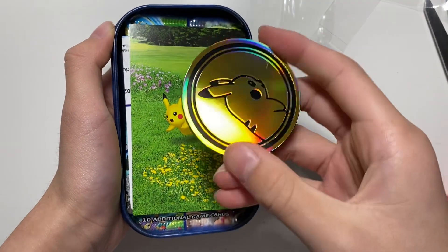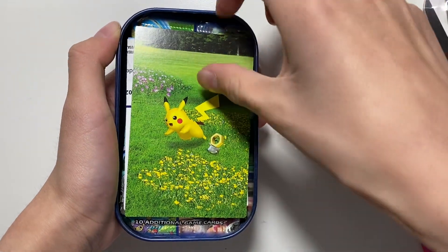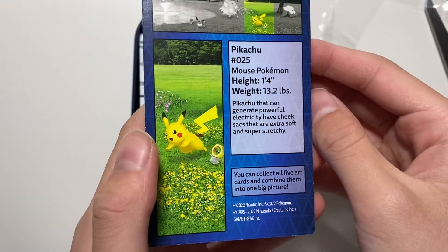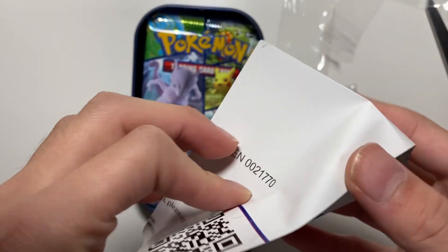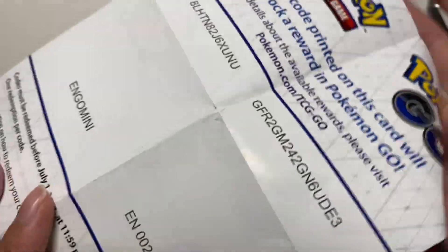Here is our first Pikachu coin. And then the art card. And then a little advertisement thingy. Here are the codes.